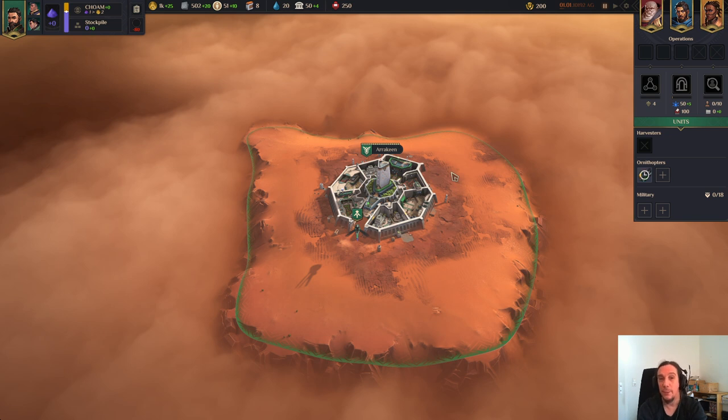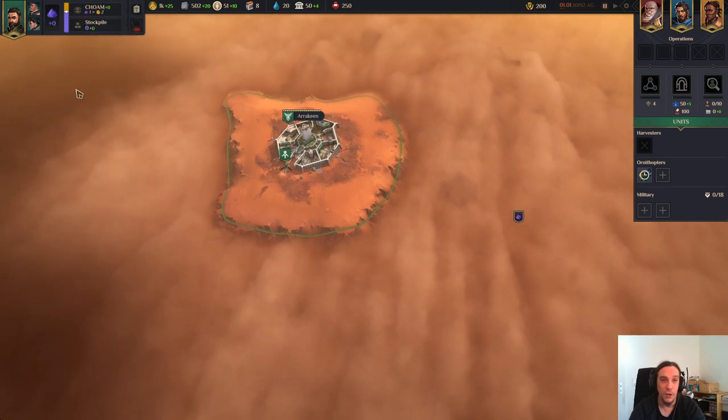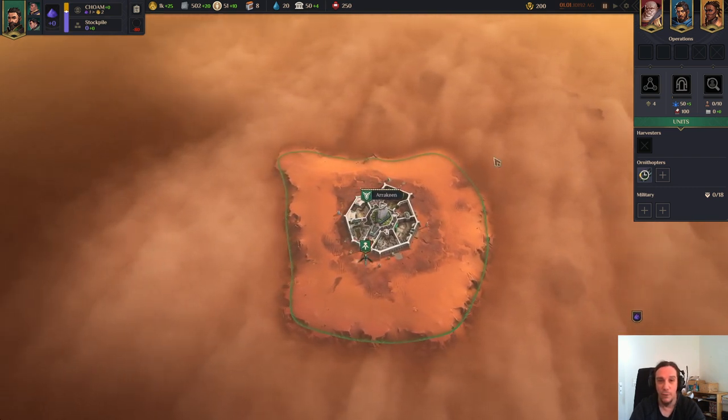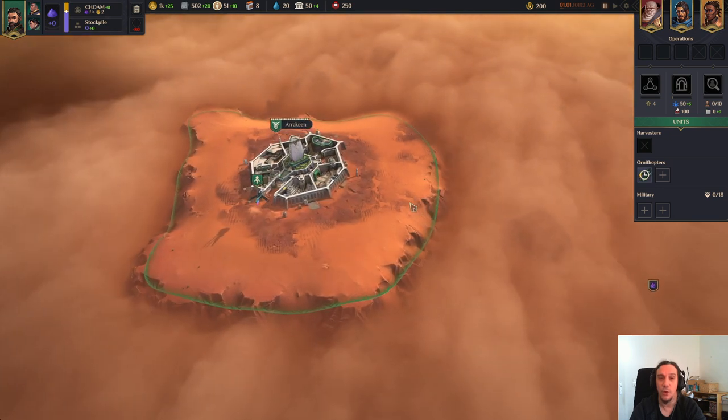Dune Spice Wars is a classic real-time strategy game which follows the 4X formula: Explore, Exterminate, Exploit and Expand. Depending on your playstyle the order may vary. So your job is to get dominance on the desert planet, get spice - the most precious substance in the universe - for the emperor, get rich and dominate the rest of the game.